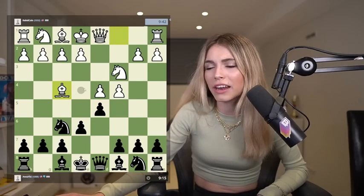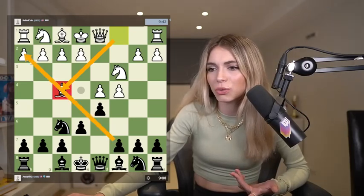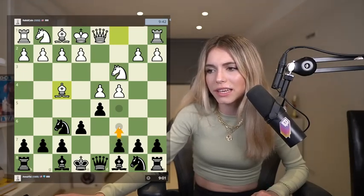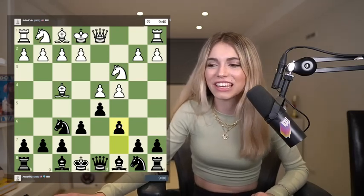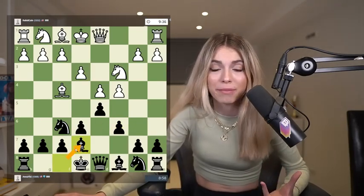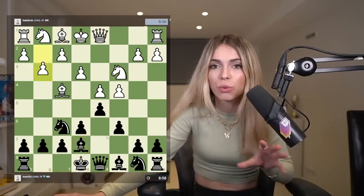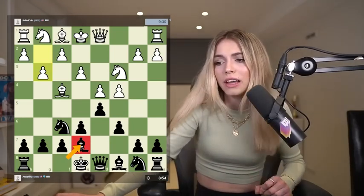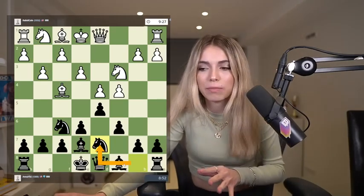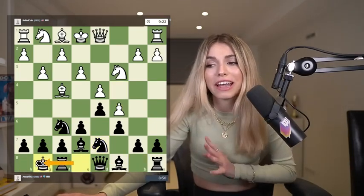My opponent went bishop f4 - this is the London bishop basically, looking towards c7. I'll go c6 just like I was thinking. But right now I'm not really thinking a lot about calculating. This is not the point of the game where I want to calculate - this is just the point where I want to develop my pieces. I know my bishop should go to e7, my knight needs to go here. I know basically where I'm putting my pieces, and therefore I don't need to spend time calculating.